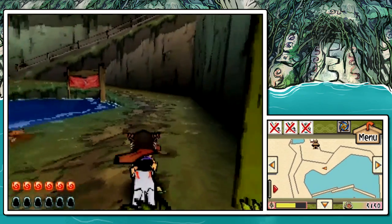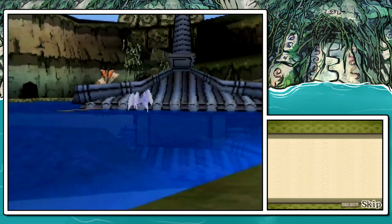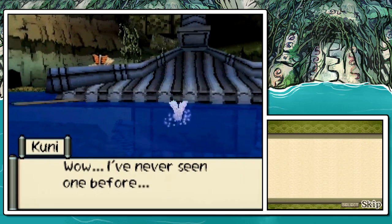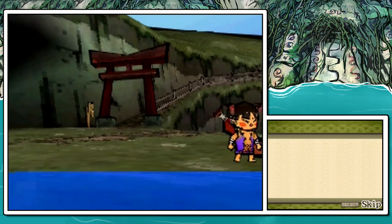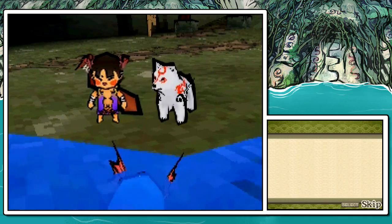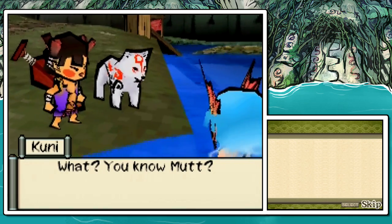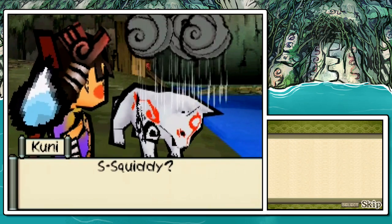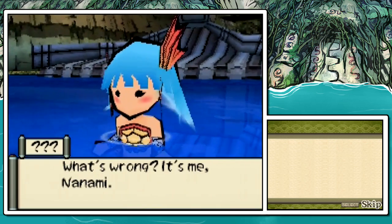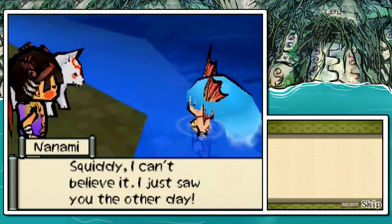We haven't fought another yellow imp yet, and that's something I'd like to show because there's something we can do with them now that we couldn't before. It's a mermaid! Wow, I've never seen one before! A puppy! It's you! What, you know Mutt? Of course I do, we're friends! Hey, Squiddy! Aw, poor Chibi, what's wrong? It's me, Nanami! You don't remember me? And again, somebody recognizes Chibi, but he doesn't recognize her.